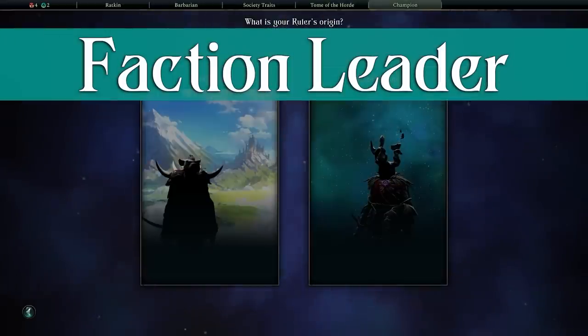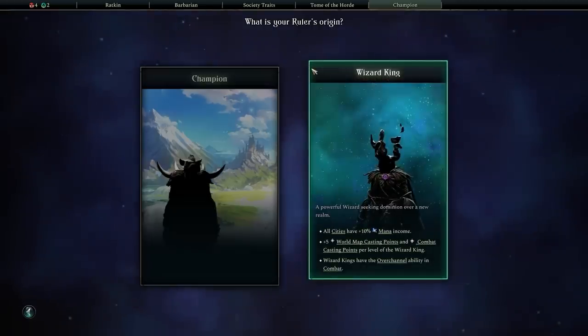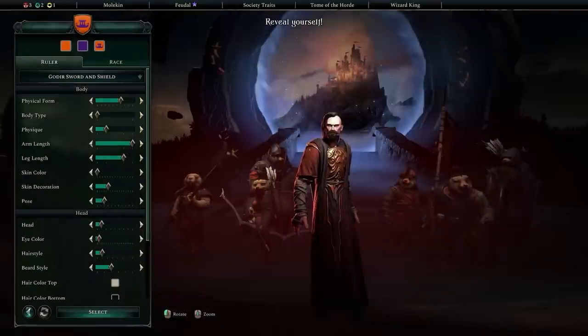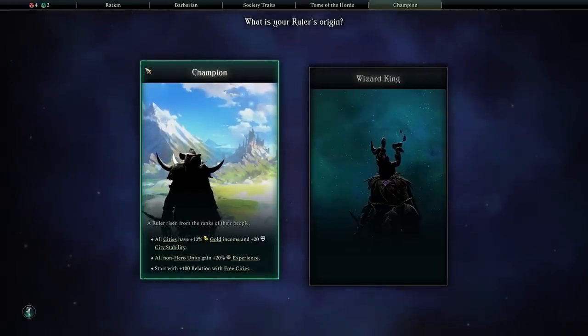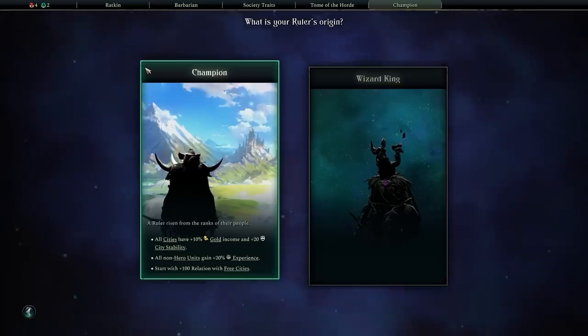The final piece of the puzzle is the faction leader design. You have three important choices to make here. The first is whether you want to be a champion or a wizard king. Wizard kings are interdimensional conquerors who don't need to match the physical form of your faction — as in the lore they have essentially subjugated, dominated or liberated the faction they are leading. You could choose to have a human leading Molkin into battle, for example, if they're a wizard king. Champions, on the other hand, are heroes of the race that they come from — a notable leader who rose through the ranks to lead their people. For this reason, champions must have the same race as their faction. Champions have increased gold income and city stability, perfect for having a strong non-magical economy to support a large swarm of units like we plan to.